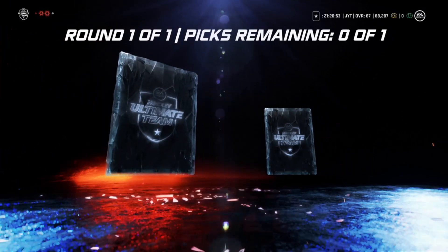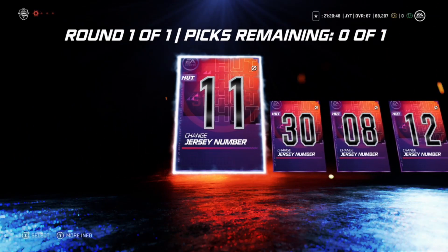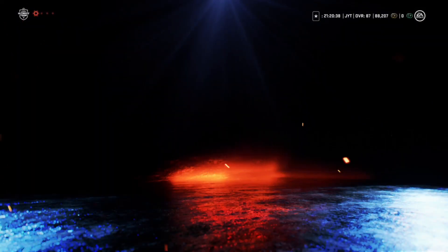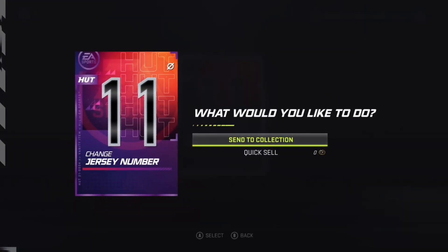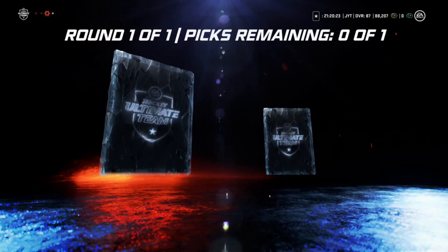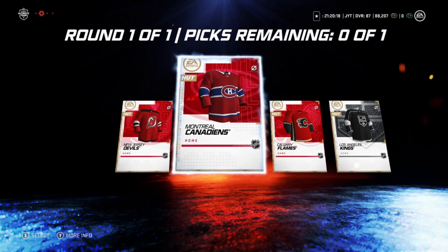We want number 11 jersey because that will help get Saku Koivu. Yeah, Saku Koivu doesn't have that number, so there we go. That's actually a pretty cool idea — fix the numbers and jersey, you definitely want to go for Saku Koivu. Looks pretty good.